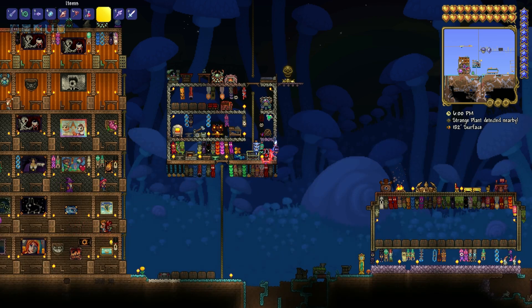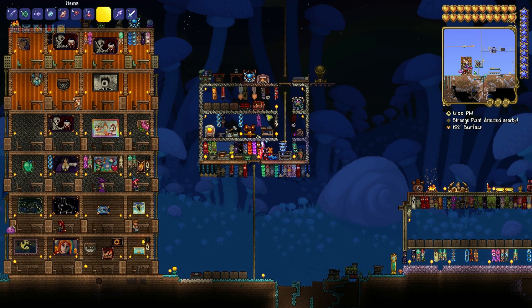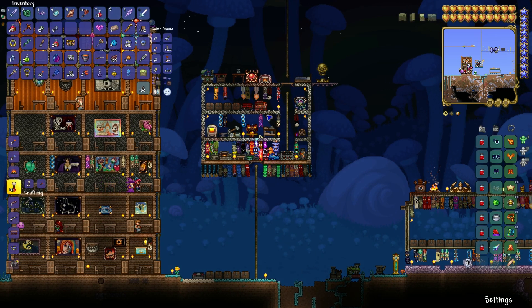Hello guys, it's Ziduo and in this video I'm gonna show you how to craft yourself a Samuil. Samuil you can craft with 10 wood — it does not depend which type, you can use any wood — 2 iron bars and 1 chain.